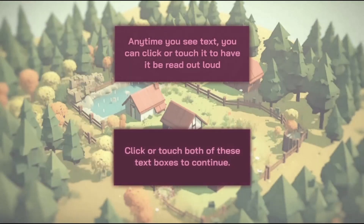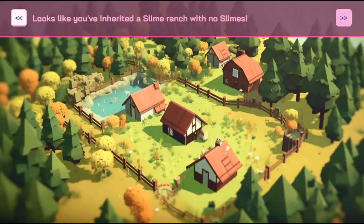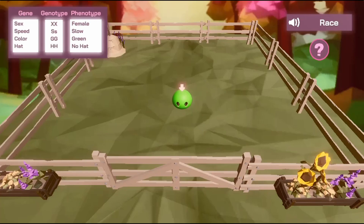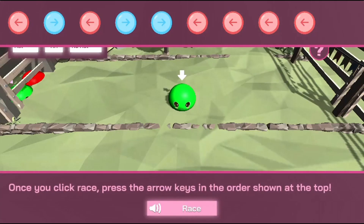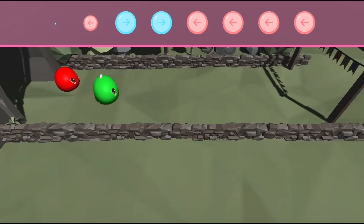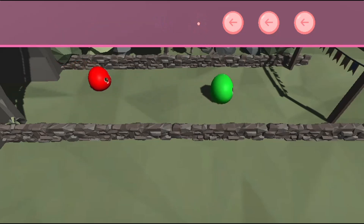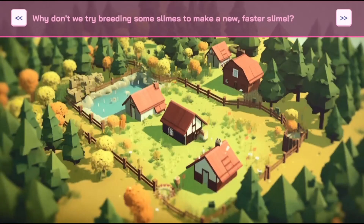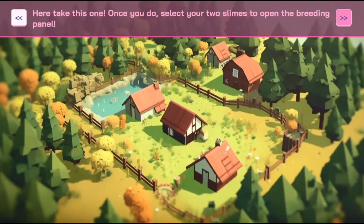Legends of Learning presents the Slime Races Game. This is a science game that makes learning about variation of inherited traits fun and easy to understand. In this informative instructional game, you'll breed slimes with different genetic traits to win a series of races.